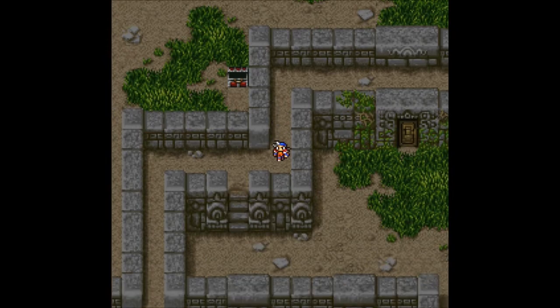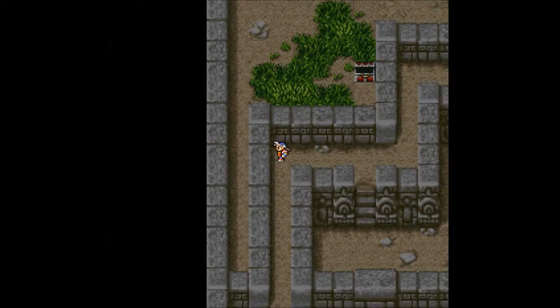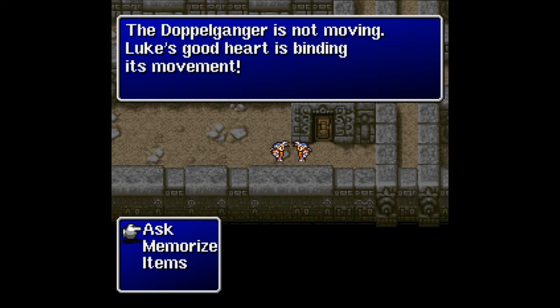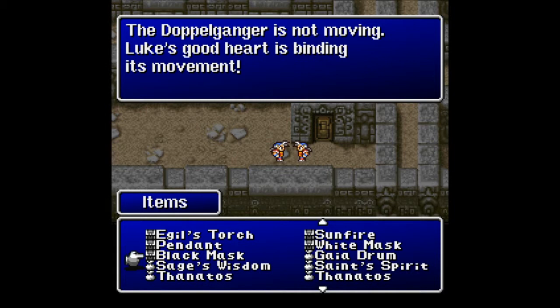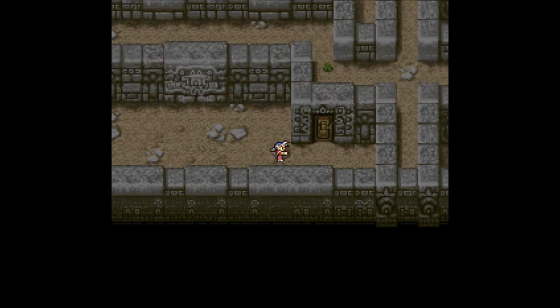Let's head out of here and go west. What is through this door? It's a trap. Damn it - I thought that was the right door. Do you guys see what I see? I see an imposter over there. There's only one Luke. The doppelganger is not moving - Luke's good heart is binding its movement. That's because we put the white mask on the statue. The black mask was placed over the doppelganger's face. Take that. It vanished with the black mask.